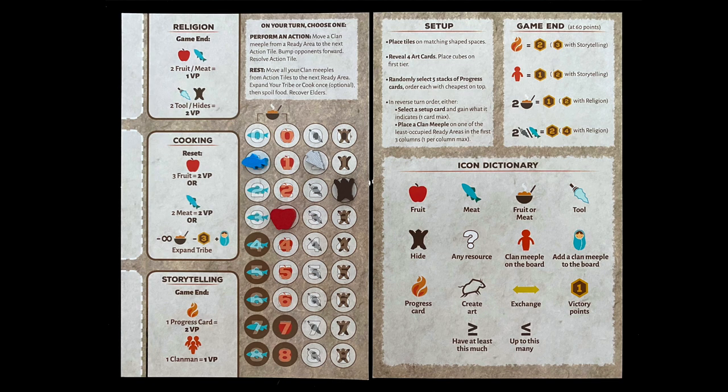Rest by moving all your clan meeples into the next ready area. When you rest, collect elder clan meeples from the final ready area. You may now cook, meaning trade some food for victory points. Another option is to expand your tribe, meaning you trade all of your food to put out a new clan meeple in the starting ready area. Finally, food in the brown spots on your mat spoils — slide meat down to three, and fruit to six.